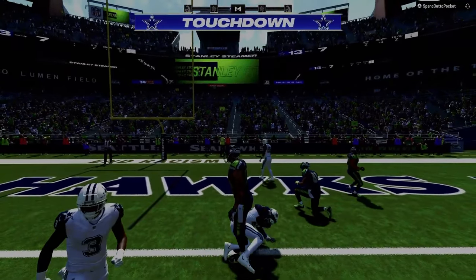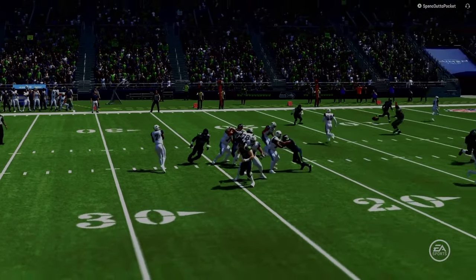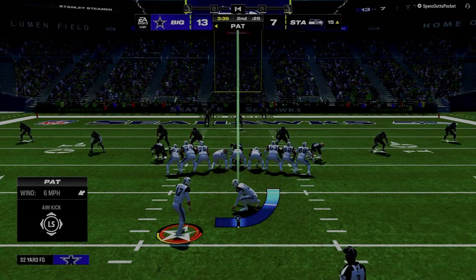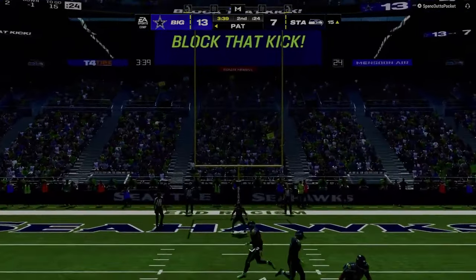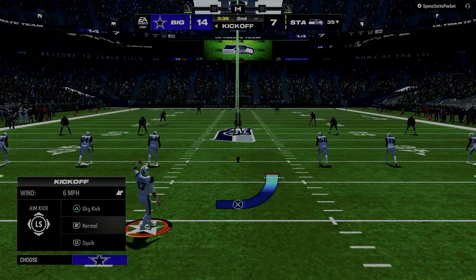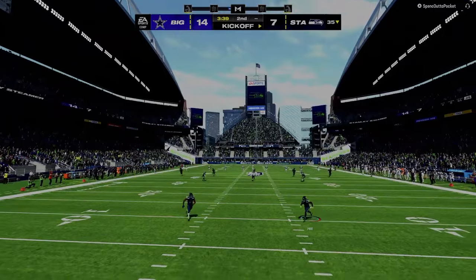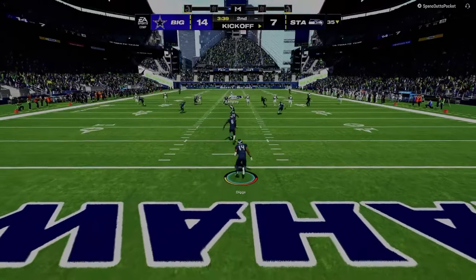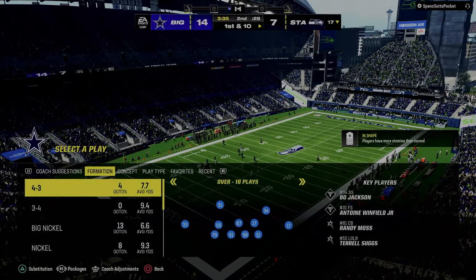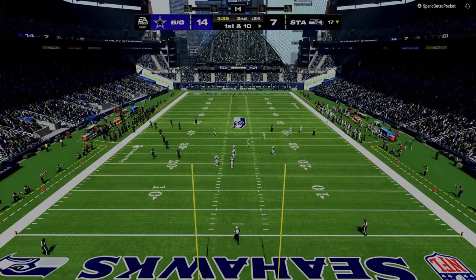The coverage combinations also make dollar really good — you can cover in different areas. One of the basic tenets of Madden every single year, and it's true in football as well, is that offense's whole goal is to attack space, to get in space. This is also why when you read the defense, you want to focus on reading the space that your routes are going to, versus staring down the receiver. When you notice the space is covered, move off that progression onto your next one. You're reading where the route is running to, not the route itself.